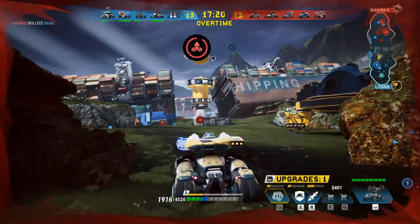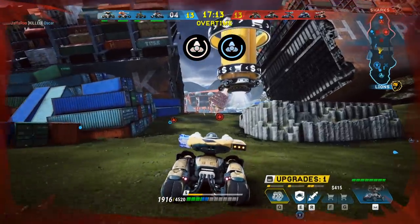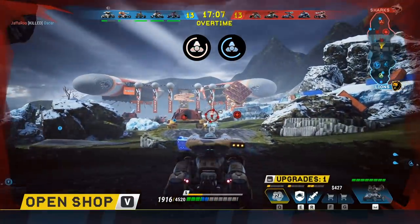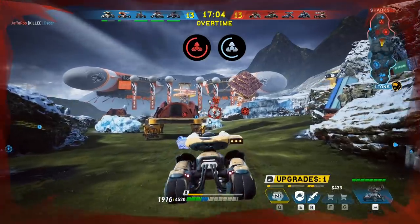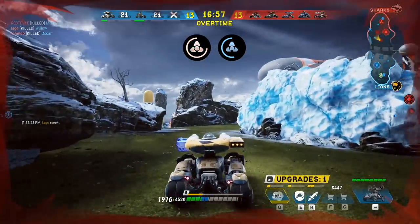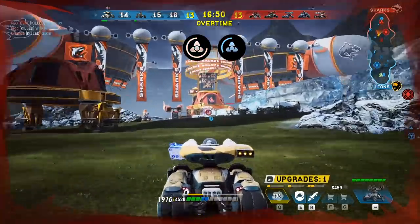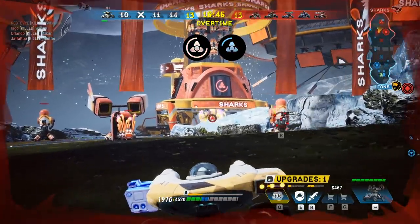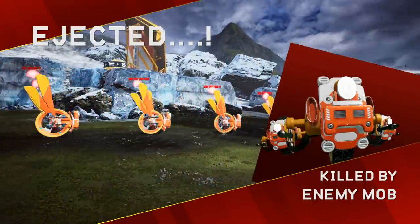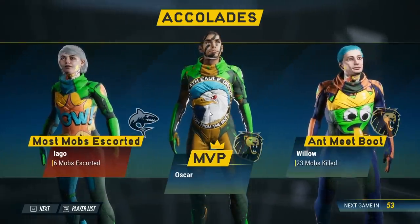Base core is vulnerable. This shop up here is where you can purchase different things. Our base core is under attack — look at how much damage it's taking. We've gotta try to go quick. It's gonna come down to the wire here. We're gonna lose — I think they have two people, so it's kind of unfair. I'm not even hitting it. We lost — our base was destroyed. I think they had more people than I did.